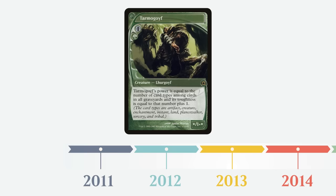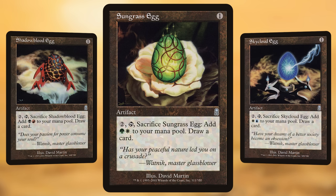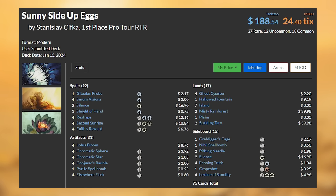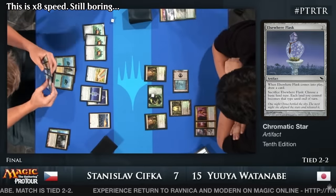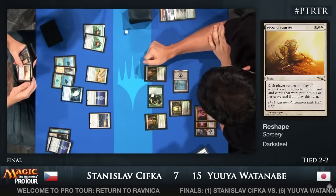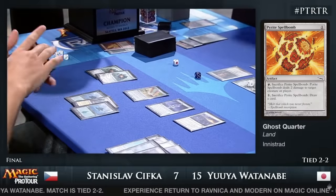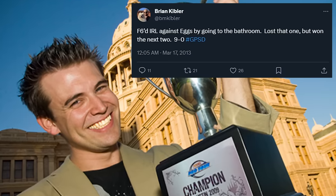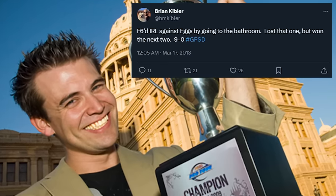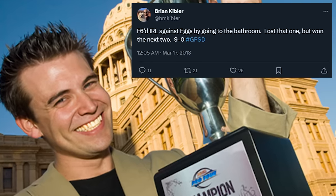While Jund remained the clear best deck up until the Deathrite Shaman banning, it was the infamous Eggs combo deck that won Pro Tour Return to Ravnica itself. Named for the uncommon eggs cycle of artifacts from Odyssey that sacrificed themselves to make mana and draw cards — even though the deck didn't play any literal eggs — it instead relied on Chromatic Sphere, Chromatic Star, and Elsewhere Flask. The idea was to loop these artifacts from the graveyard with Face's Reward and Second Sunrise, in a massive 30-minute combo turn that eventually ended with looping a single Pyrite Spellbomb enough times to kill the opponent. It was a miserable play experience, to the point where Brian Kibler once wrote 'F6' on a piece of paper during the top eight of a feature match.